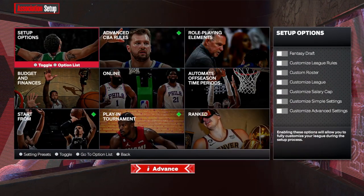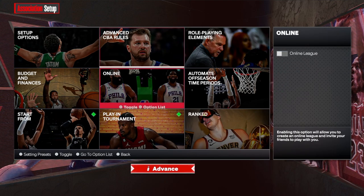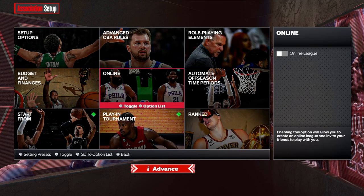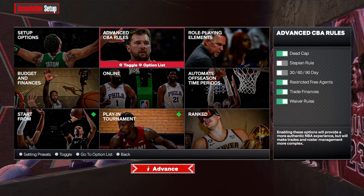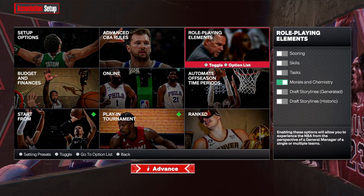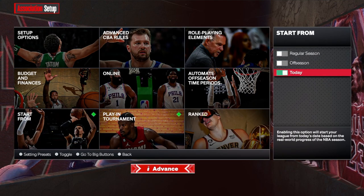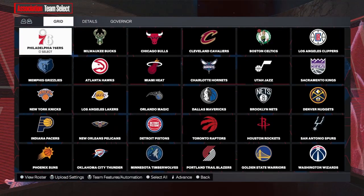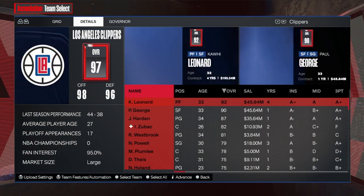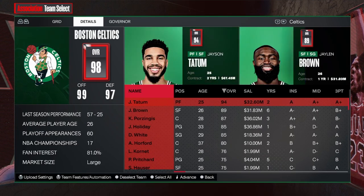Let me know if you guys are liking the daily videos. For CBA rules, I turn off the stepping rule and I turn off 30/60/90 day — just because it makes the game a lot better. They're like real rules but I just like it more. Pick a random team to start with.